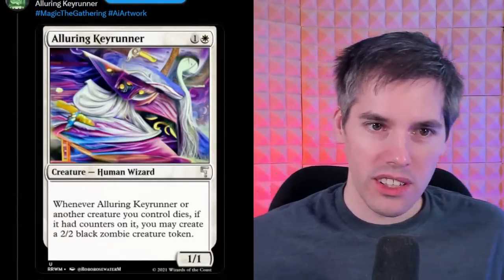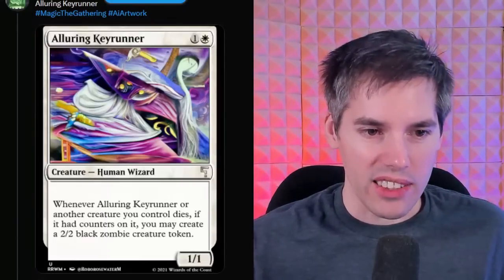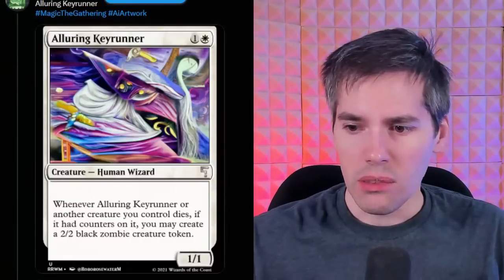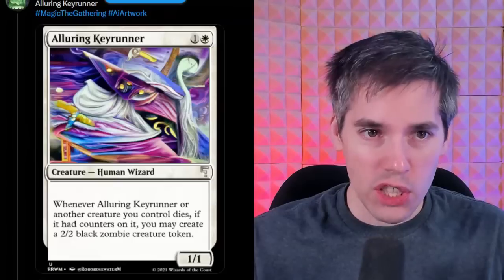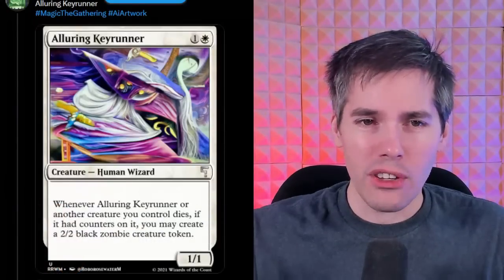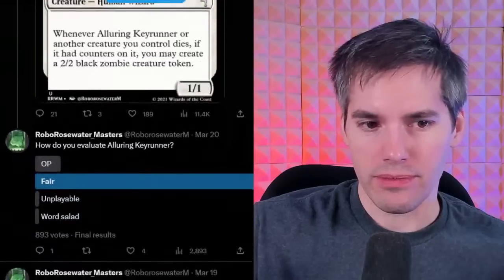We've got the Alluring Key Runner — one white, one generic, a 1-1 human wizard. Whenever Alluring Key Runner or another creature you control dies, if it had counters on it, you may create a 2-2 black zombie creature token. The most sensible card we've seen all day! So basically, if you're playing a deck with counters and they die, you get zombies. A very real-looking card. There are white zombies — Amonkhet brought out the white zombies. Ship the Key Runner. We're shipping it.